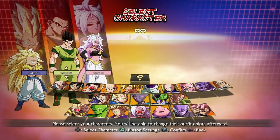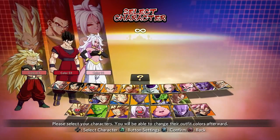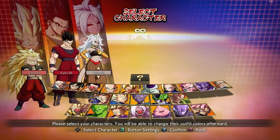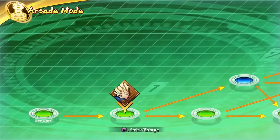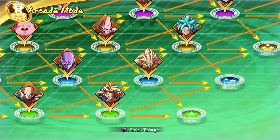Trunks is better at initiating a combo but has difficulty ending the combo with a lot of damage. Android 16 can finish a combo with a ton of damage or just keep the combo going much better than Trunks. It's all about finding the perfect match, and you can experiment in training mode to see which assists can cover certain character weaknesses and how to use assists to start up or lengthen combos.